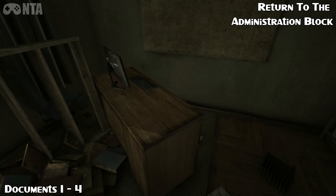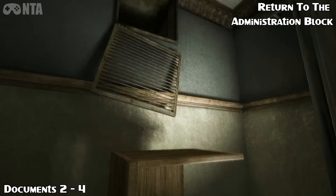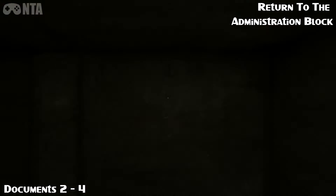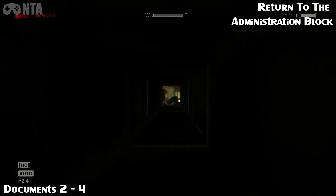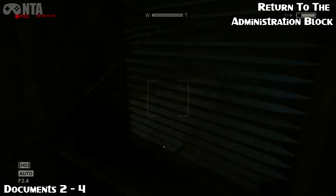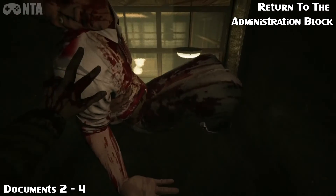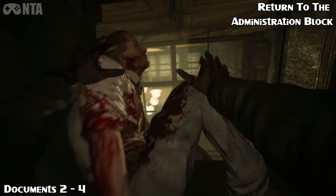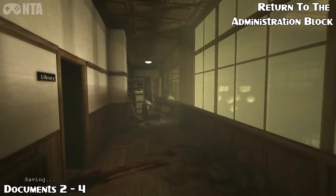From here, you want to climb back through the vent and go towards the body. We're going to make our way back to where the body is blocking the way. This is story-related so you have to push this body out of the way anyway. Once you push him out, you'll be back in a familiar area.